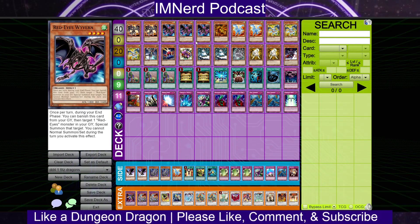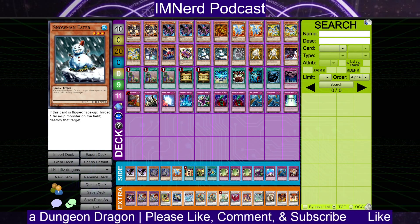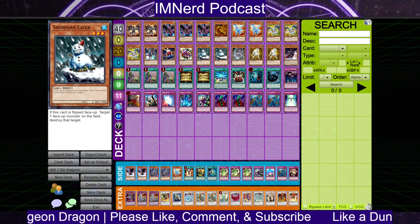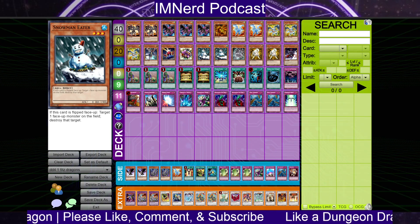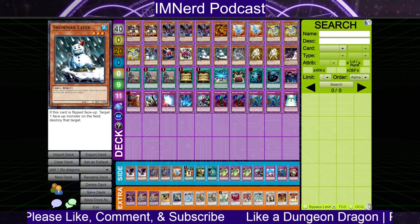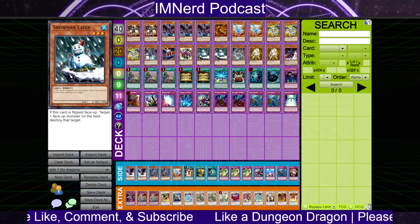The deck plays main deck Snowman Eater, which makes sense because the meta at the time had Hero Beat as the best performing deck in War League, and Snowman is really anti that. Snowman Eater is also just really good in general — Blackwings and X-Sabers are great decks and it's effective against both of them.